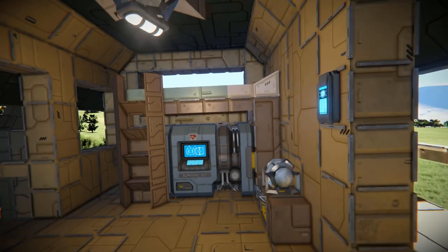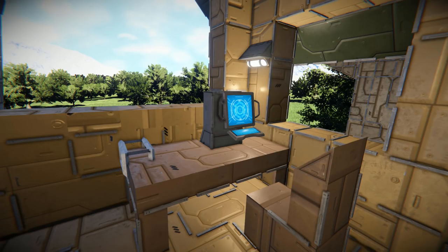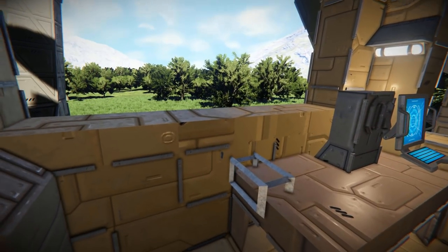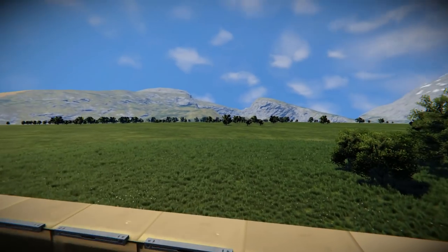Crossing this little walkway we're now in the main bedroom. There's a bed up there, but unfortunately you can't really get into it because of the roof. There's a survival kit if you want healing, a container for storing stuff, a computer for all your computing needs, and a little cupboard - though I think that block is damaged, it looks a little off.